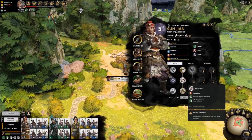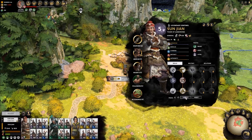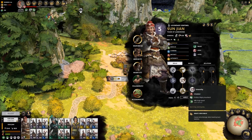Once you've selected a skill, left-click it and press apply. Alternatively, you can press reset before pressing apply to then choose another skill.